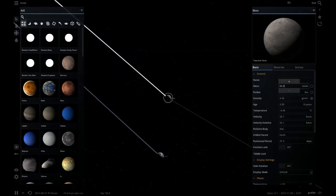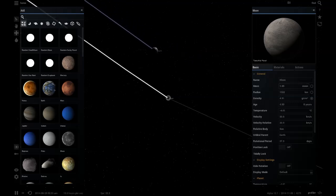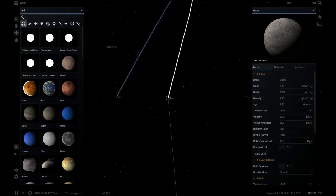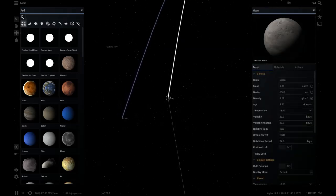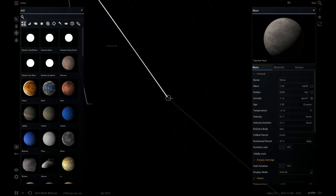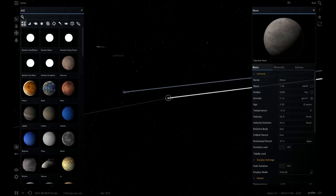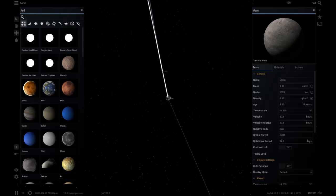We just need them not to collide. Maybe we can even make the moon and Earth both have life. Okay, wow - what? What happened? Let's switch this back to where it was. The question is: is this a stable orbit? It may actually be.